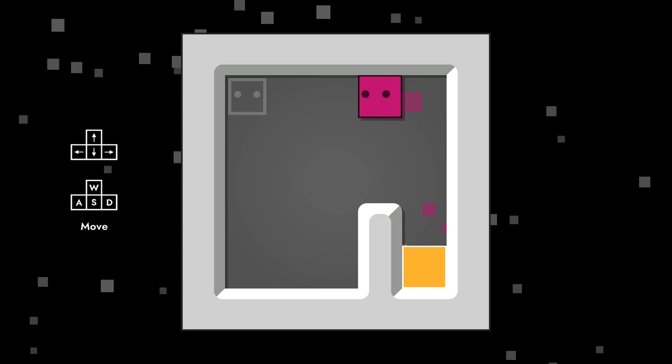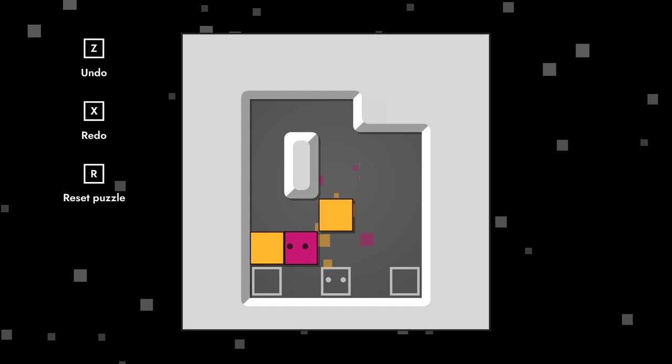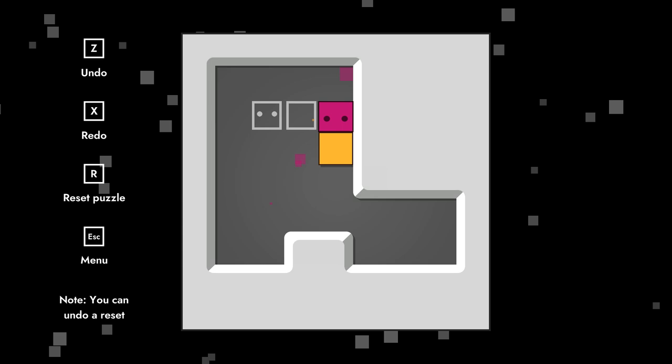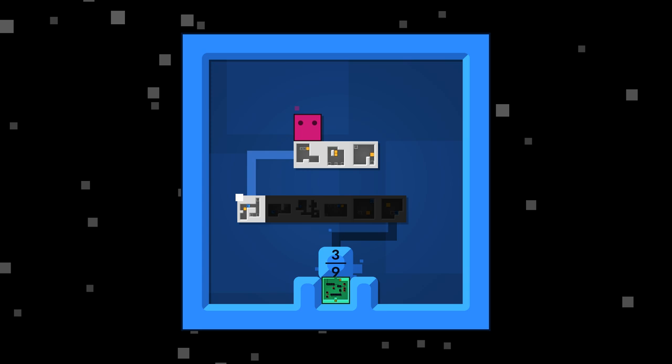So, seems pretty straightforward to start with here. Put the boxes on the things. There's an undo button — is this the kind of block-pushing game where you can push more than one block at once? Yes, it is. Some of them are sticky about that. There's enough room in here that I can push this in and still get behind it. Okay. Never mind. Didn't get stumped by the third puzzle. We're doing it.